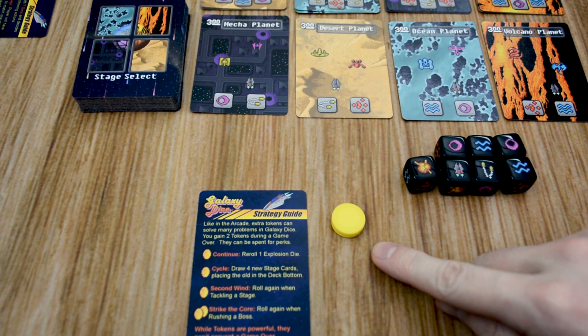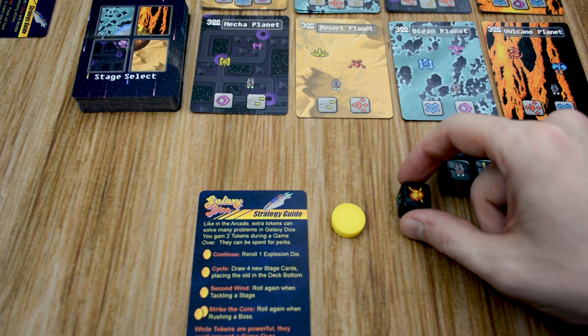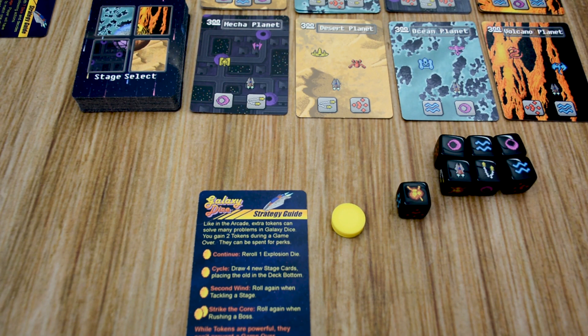Arcade tokens are a very important part of the game, and each player starts with 3. During a player's turn, that player can spend arcade tokens to do a number of rule-breaking abilities. The player can spend 1 arcade token to add an explosion back into their hand, allowing a re-roll. A player can spend 1 token to cycle the stage cards, removing the 4 current stage cards and adding 4 new ones. The player can also spend a token to add an additional re-roll when tackling a stage. When rushing a boss, a player can spend 2 arcade tokens to get 1 additional re-roll against that boss. Players gain 2 arcade tokens if their turn ends in a game over, or if they are unable to gain a stage or defeat a boss.